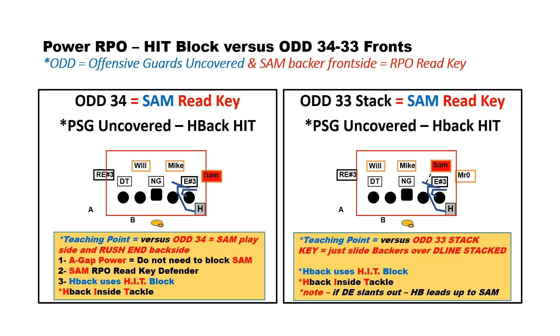Just for clarity, an odd front for us is when the offensive guards are uncovered, or the play side guard is uncovered. The SAM backer to the front side is the RPO read. With an odd front, you can see the guards are uncovered. We're going to kick the defensive line away and slide the backers towards. Everything evolves from a 4-3. An RE is a rush end — he's standing up, but it's going to be really a defensive end type player.